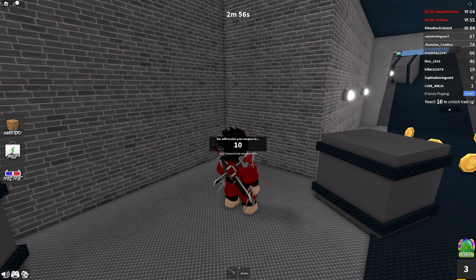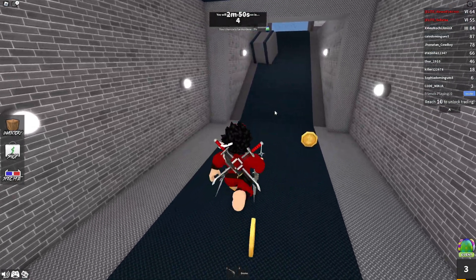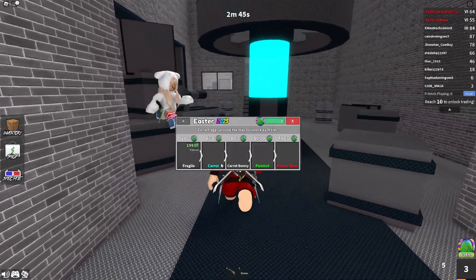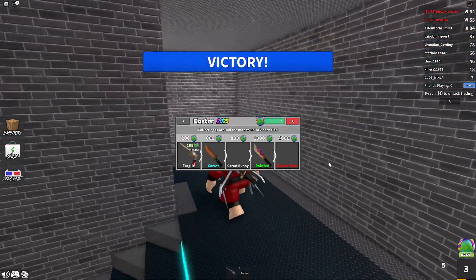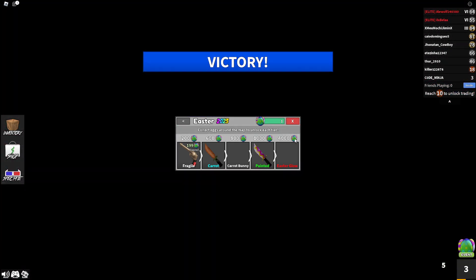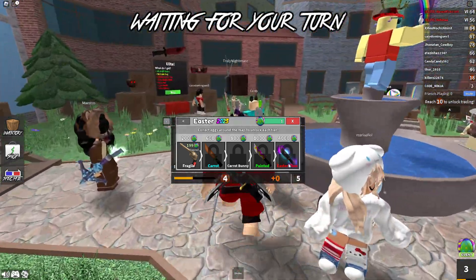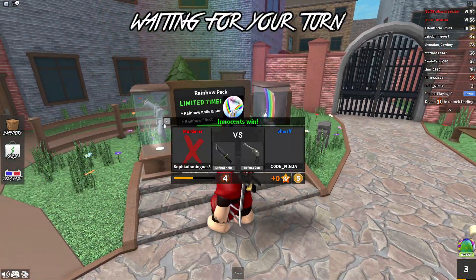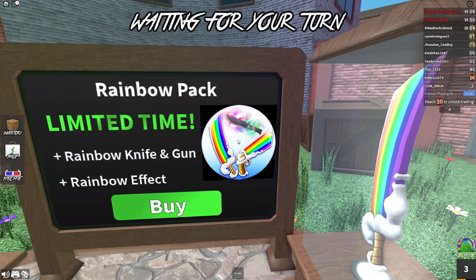We are now in game and I can show you the new easter event. We got a new godly bag and a bunch of easter eggs across the map that you can collect. We got: Carrot, Carrot Bunny, Painted, and Easter Glow. The Easter Glow is going to be so awesome — you can get it for 4,000 eggs, so you have to play a lot. It's a basic sword with a bunch of glow on it. We also got a new limited item — the Rainbow Pack — which gives you a godly sword and a godly revolver.